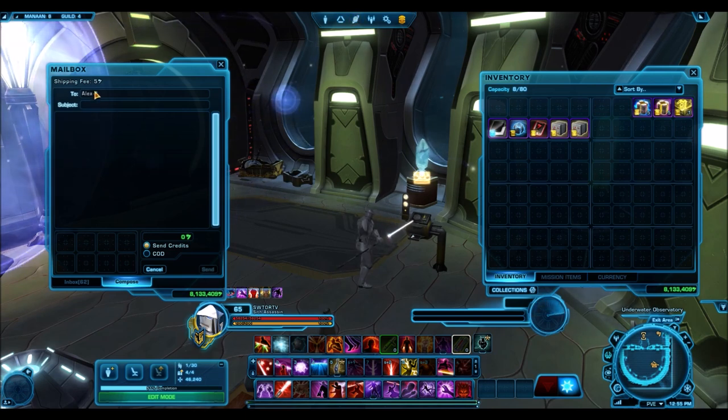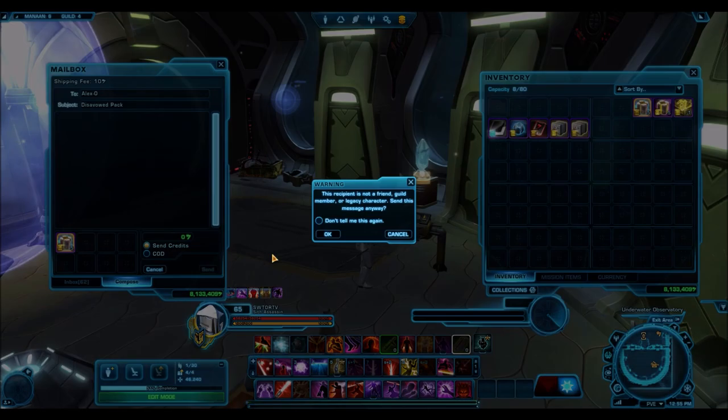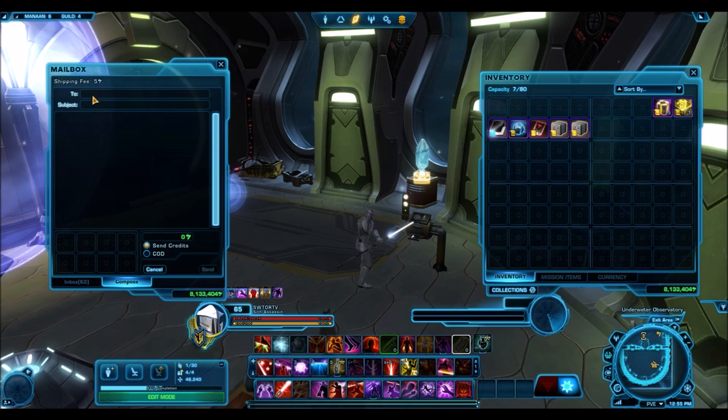Onto some super crates. Alex, you've won Disavowed Packs — these are really old. I would definitely suggest selling these, along with the Command Packs here, especially the Oppressor Packs and the Gold Armor Packs. Those will net you a lot of credits, so you're probably going to want to sell those rather than open them. Sparenza, you get five Oppressor Packs.